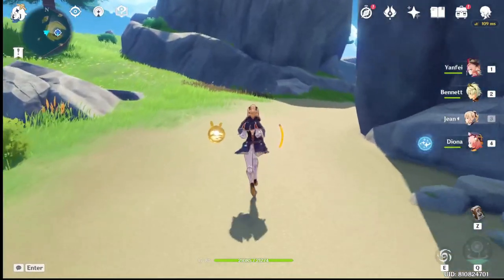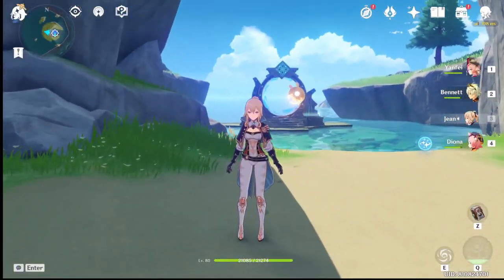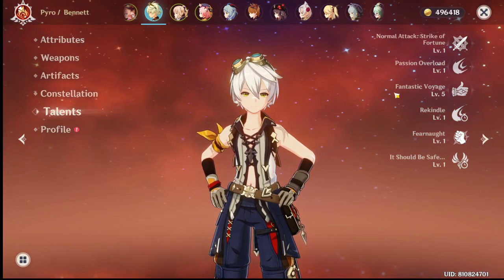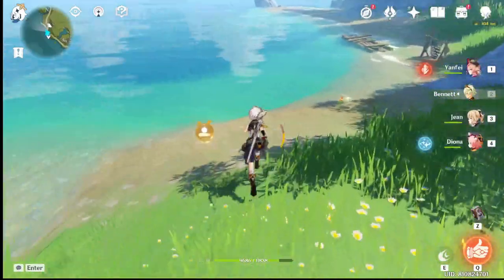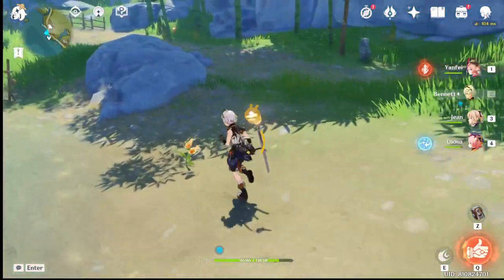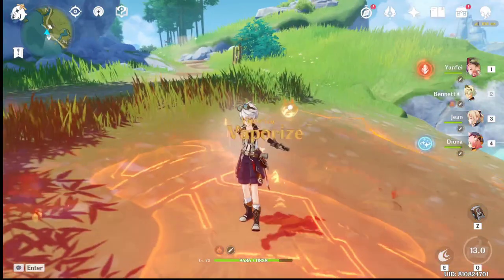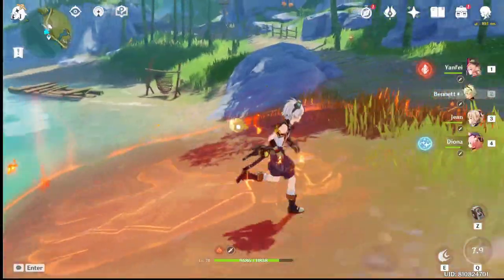If you only have Xinyan and Diona, you'll have to keep swapping to remove the debuff. But there is one character you most likely already have — Bennett. You might wonder: Bennett doesn't have a shield, so how does he cleanse? Bennett's cleanse comes from his burst, not his E. If you're affected by Hydro Slowing in the open world, just use Bennett's Q, stay in it for a bit, and the debuff is gone.